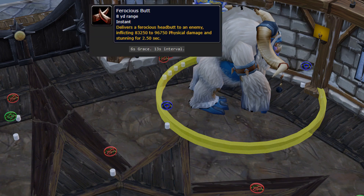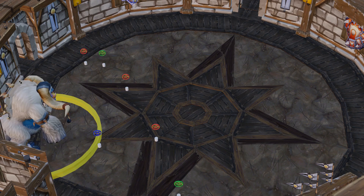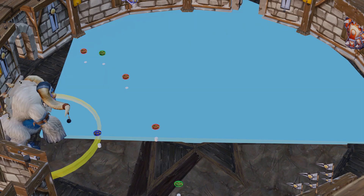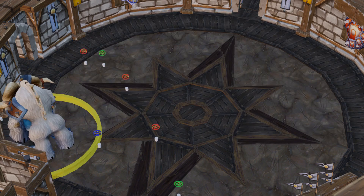His second ability, Ferocious Butt, is a hard-hitting stun he will apply to the highest threat target in his melee range. His third ability, Arctic Breath, will snap-target a random raid member — dead center from that person's direction — in a 90-degree frontal cone 100 yards out. Everyone in the affected area will be stunned and damaged over time during the channel. This can be broken early if the person being targeted has some form of stun removal applied to them.